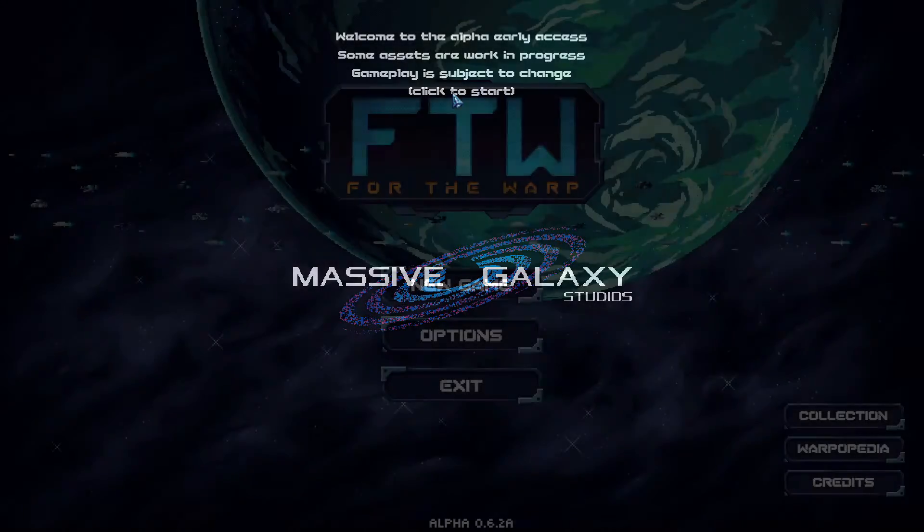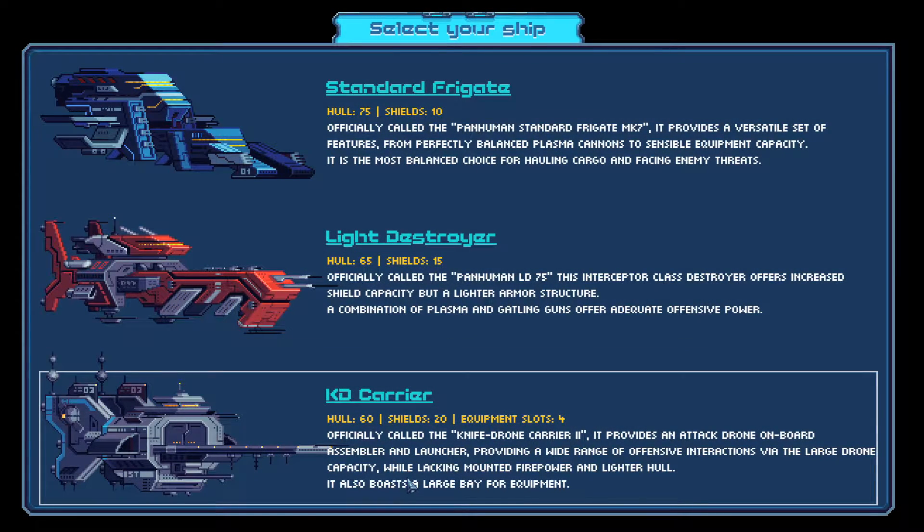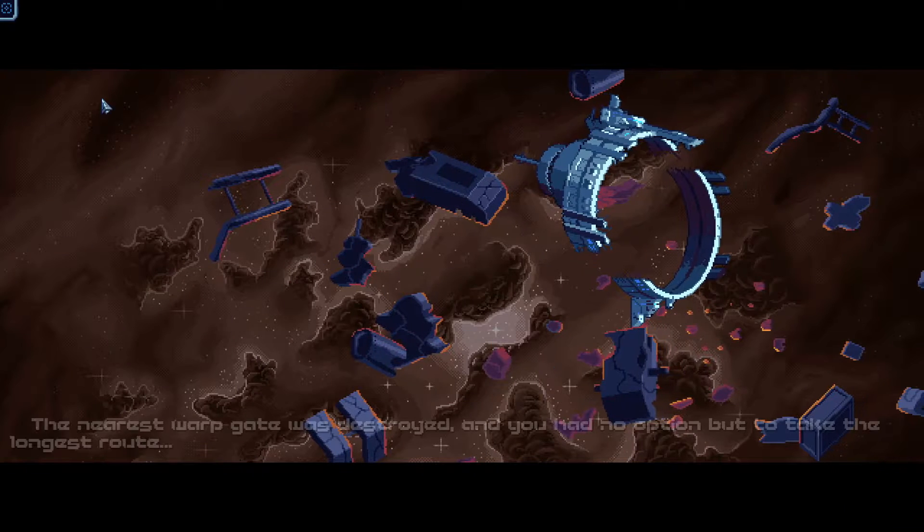What's this last ship I've unlocked? The KD Carrier — shields 4, hull 60. So less hull, more shields, four equipment slots. Provides an attack drone onboard assembler and launcher, providing a wide range of offensive interactions with large drone capacity, while lacking mounted firepower and having a lighter hull.